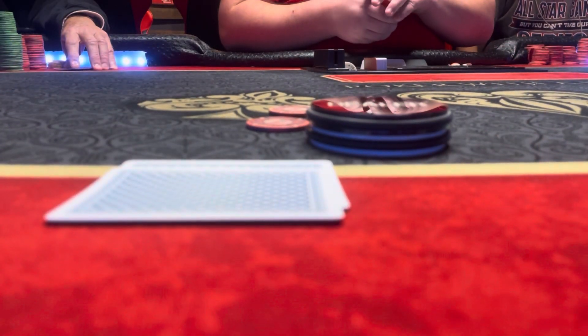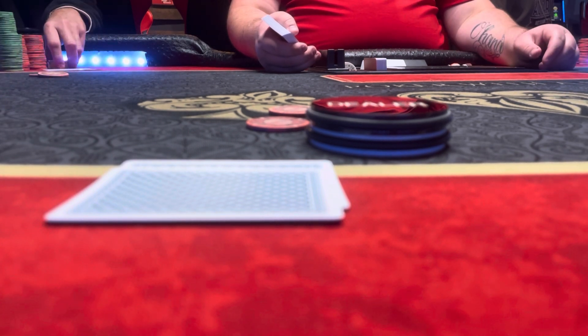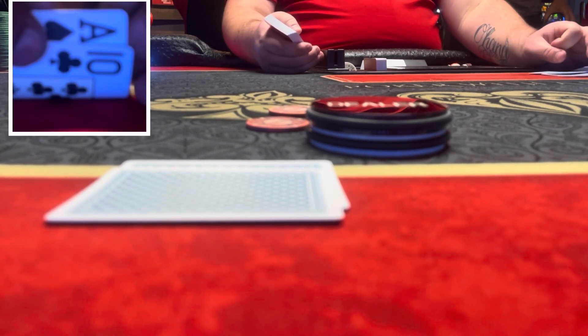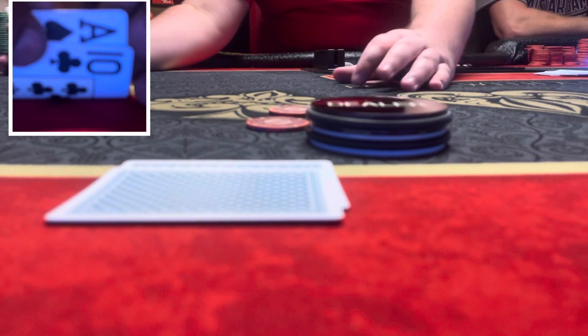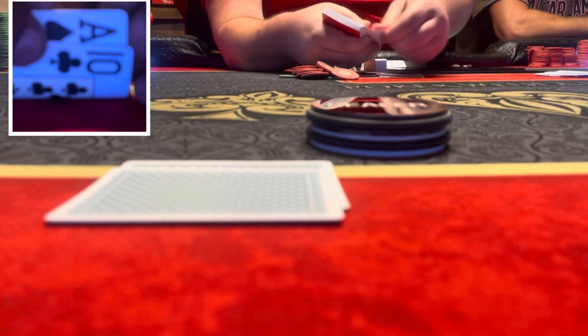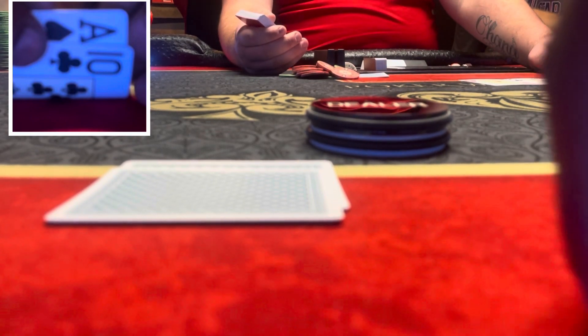Next hand: I'm on the button with a ten dollar straddle. I look down at ace of spades, ten of clubs. The small blind calls, big blind calls, under the gun plus two calls. It folds to me and I raise to $60. The small blind calls, everyone else folds. We go heads up to a flop of ace of hearts, three of clubs, king of diamonds.